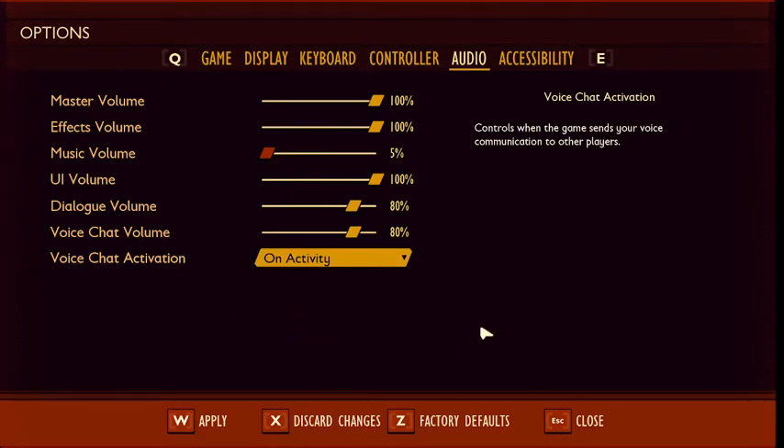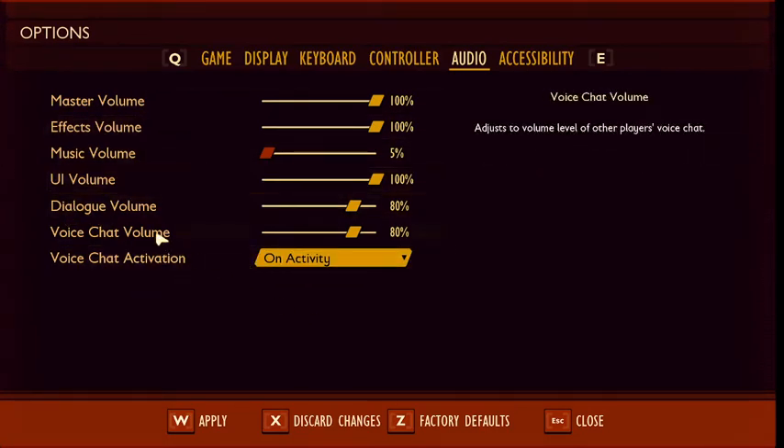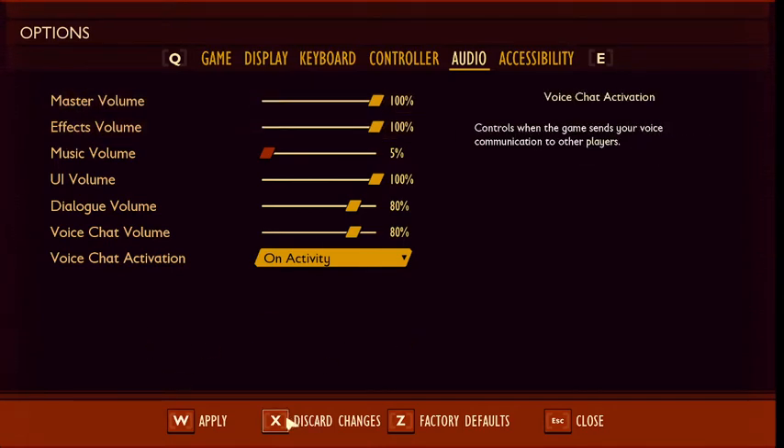This is my game. I'm called Gaming Grumps, and 'Gaming Grumps Starter Guide' is what I'm calling this. I'm going to leave everything else up, just turn the music down. I don't think the voices matter because they don't really play. I'll say apply, then escape.